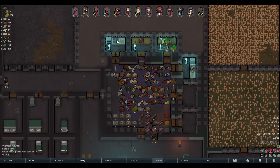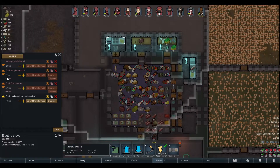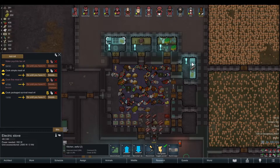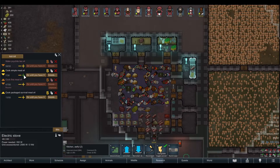The second thing the mod helps with is when you want to increase your meal count. Say you don't want to cook 20 meals but want to increase it to 40 — you also have to make the same change on every other workbench. This is how vanilla works.